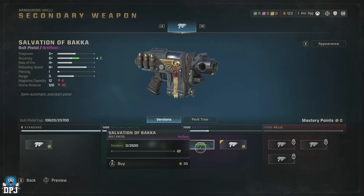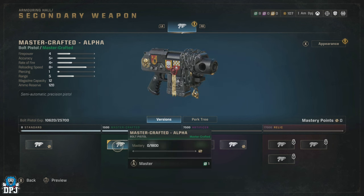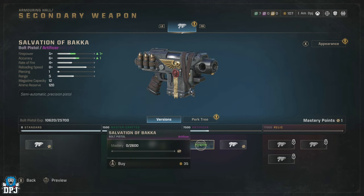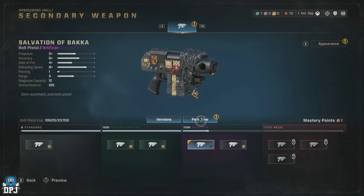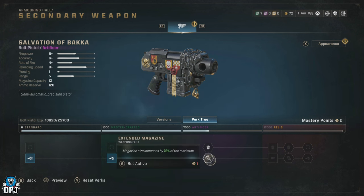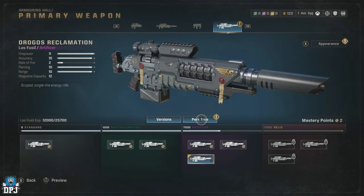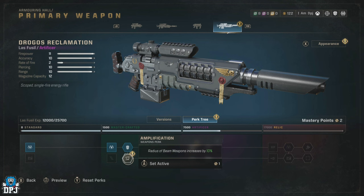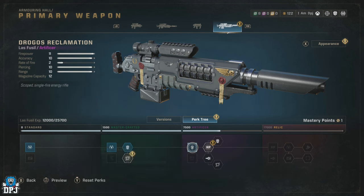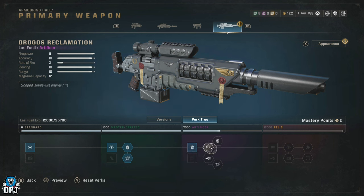Keep in mind: green armory data is used only in Master Crafted and comes from minimal and average difficulties. Substantial difficulty drops purple armory data, which can only be used in the Artificer weapon version section to skip the XP needed. Ruthless difficulty drops yellow armory data, used to unlock the Relic versions. You can also use this yellow armory data to skip the XP required for weapon versions under the Relic section.